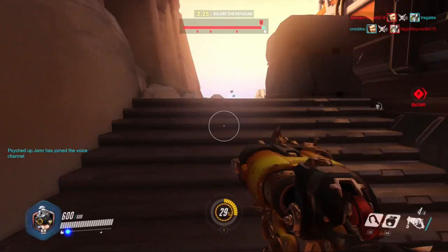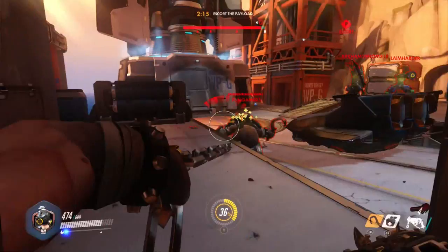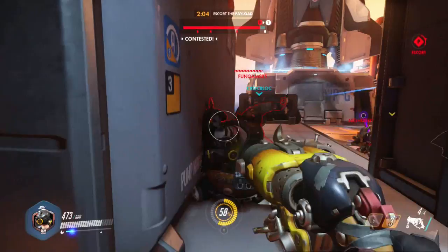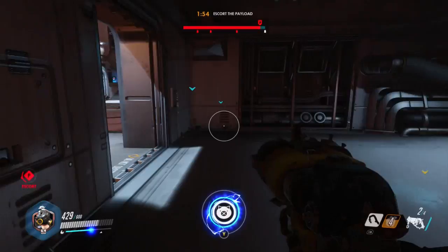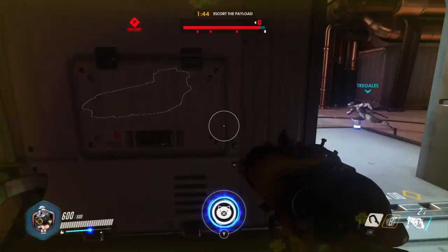So with all of those abilities in mind, what's the best way to use Roadhog on the battleground? Obviously hooking enemies and blasting them is the standard tactic. I've noticed that if you hook and then take one step forward and shoot, you tend to one-shot enemies much more regularly. But how are you going to help your team get the objective? With his large health pool and disabling ability, he's very effective at disrupting the enemy team. If you prioritise hooking healers and support characters and stick with your team while you're doing it, they will help you take down the stunned heroes as quickly as possible.